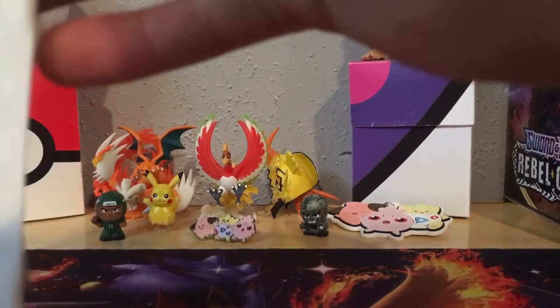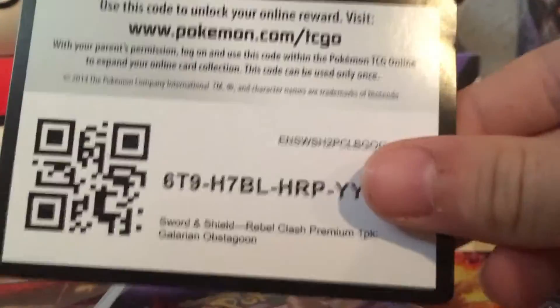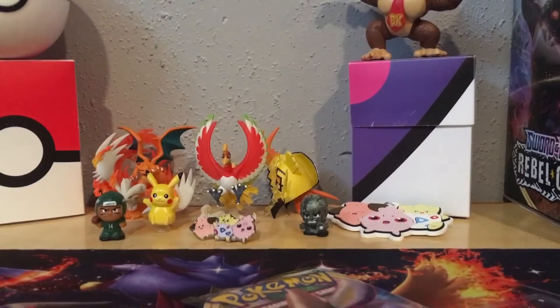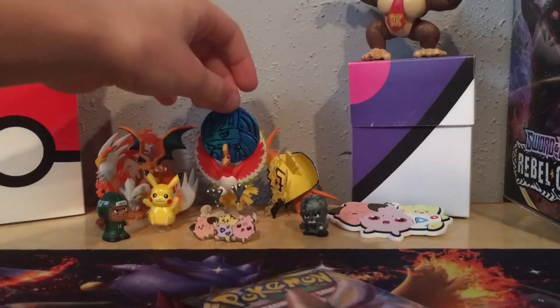This is pack one, pokeykid26's pack. We have a Cinderace, and there's the promo card — a cool holo Galarian Obstagoon right there. We also got a Galarian Linoone and a Galarian Zigzagoon. We'll put those off to the side. There's also a little cardboard coin there — you can stand that up.